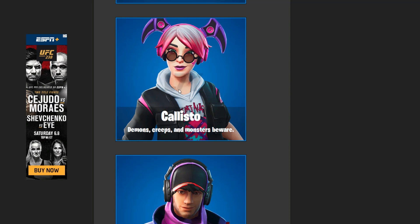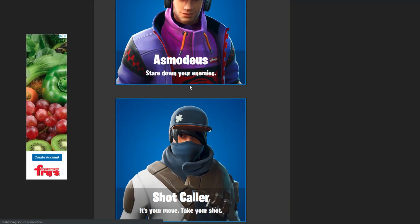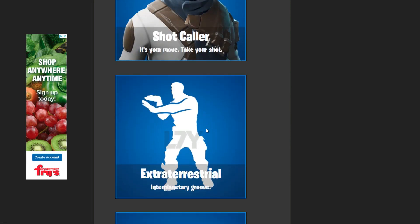Callisto — I might buy because she just looks freaking fire. I love this skin. This is pretty cool too. Shot Caller — I really couldn't care less about this one, it's all right. This one right here is the meme dance — I think it's Howard the Alien. A lot of people are freaking out about that one. Yep, it's the dance. Cool.